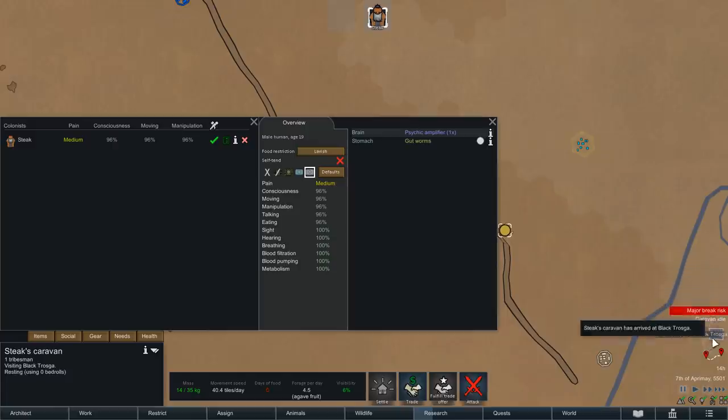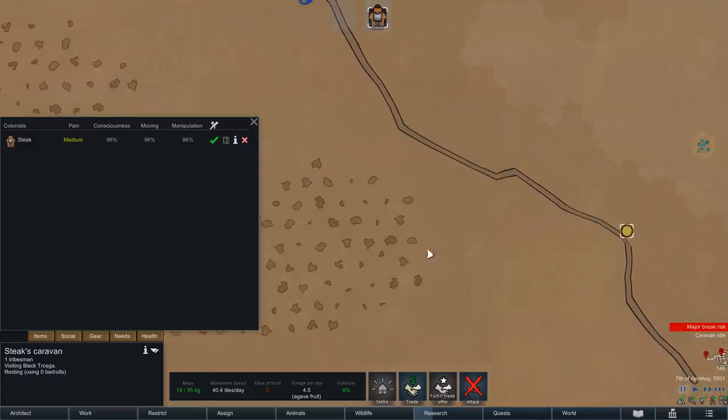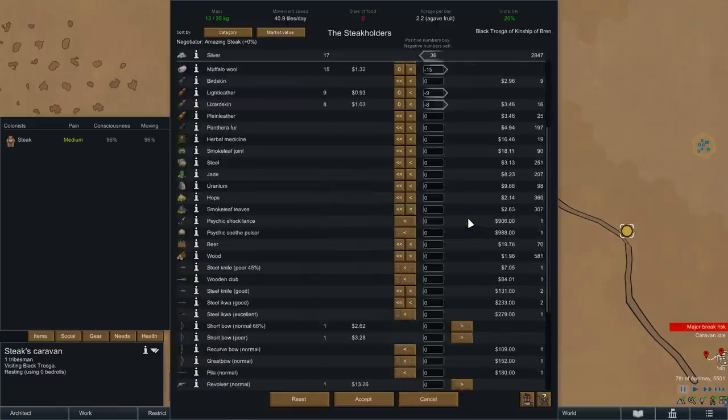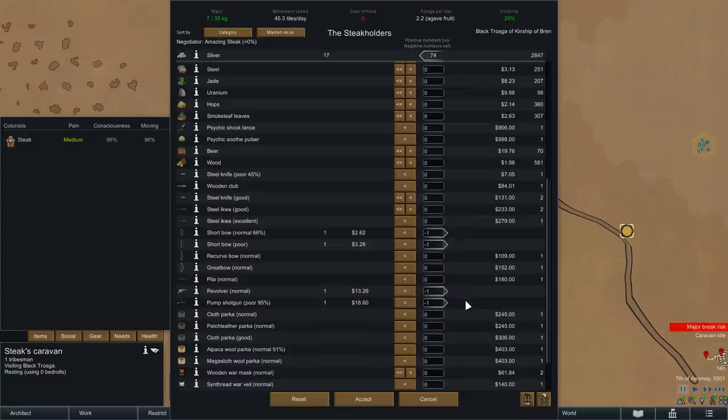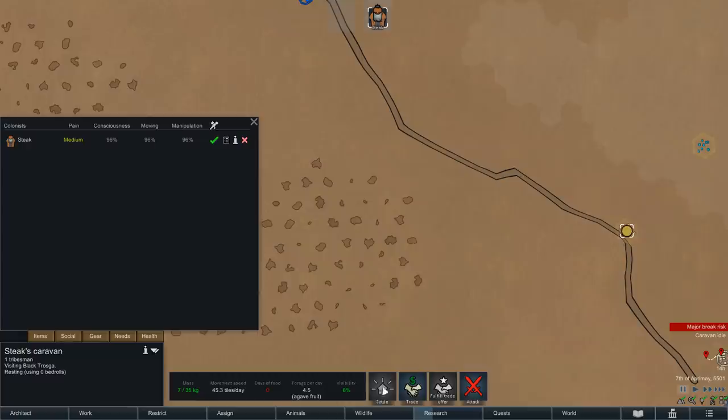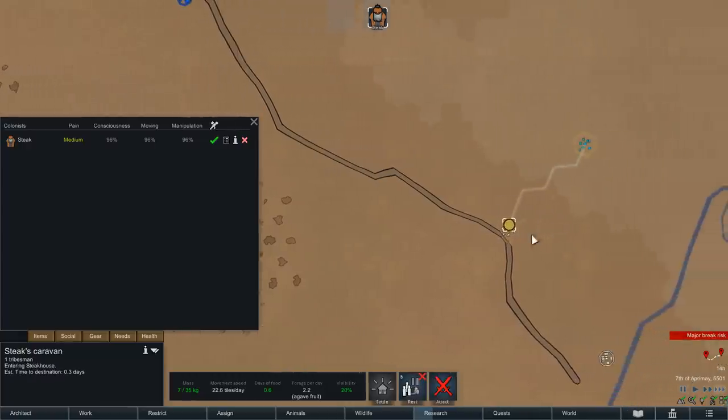In any case, Steak has now made it to his good friends of the Black Trosca tribe, so let's do some trading. We can sell all of the wool and leathers, as well as the weapons, for disappointingly small profits, however, and combined with the silver that we brought ourselves, we can now afford the grand amount of 39 units of pemmican, roughly two full meals worth of food, so in Steak's current condition, that will last for about a day.